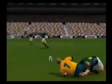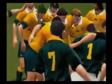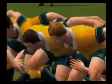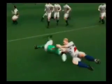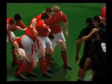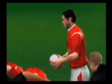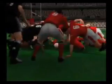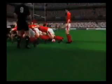Knock-ons and forward passes result in the referee awarding a scrum to the opposition team. As well as being formed after knock-ons and forward passes, a scrum may be called for in other circumstances in general play, where the ball became unplayable or was made dead. A scrum is a test of strength between the two teams. When the referee gives the signal to engage, the two packs come together by locking heads. Ultimately, the team who feeds the scrum has a greater chance of gaining possession of the ball.